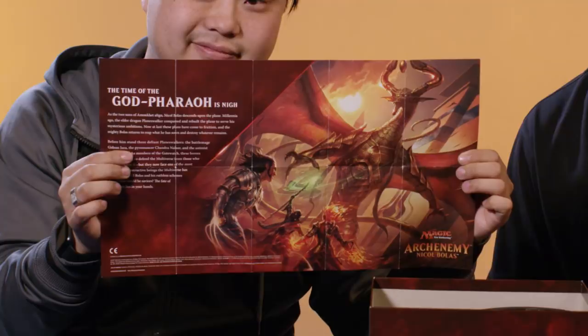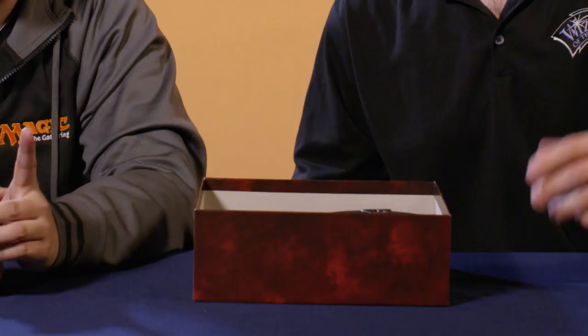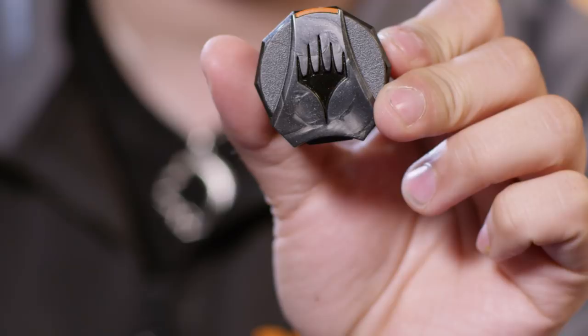Let's take a quick peek at the Strategy Insert. This features great art, and it also has some rules for the game and information about setup. We've also got some sweet info about strategy, both for our Gatewatch players and the Archenemy Nicol Bolas. The final item in our box is the Specialized Life Counter. It's a really beautiful item, and those numbers lock into place. It allows your Archenemy to go over 40 life — drop it down on a playmat, and it doesn't roll over.